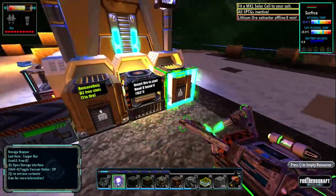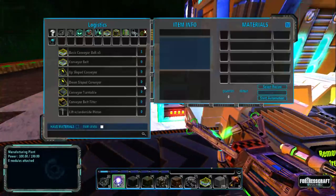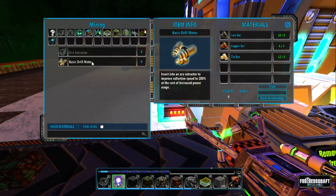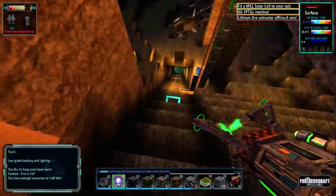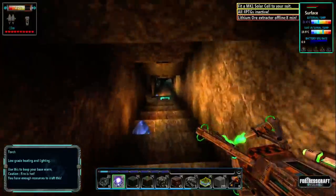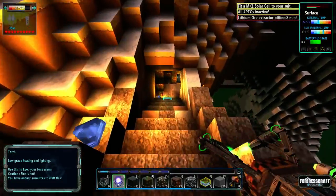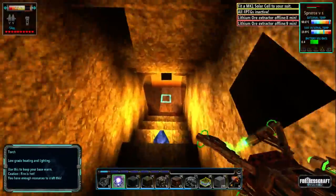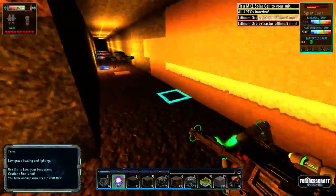Let's take all of this out and have a look. Do we have enough resources for the iron — for the basic drill? Yes we do. So we're going to craft that. I'm going to run down and shove that into the iron head. That means tin, copper, and iron are now all at the same level with the basic drill head.